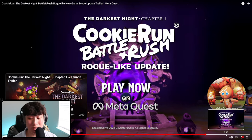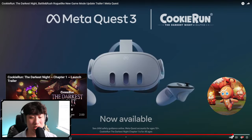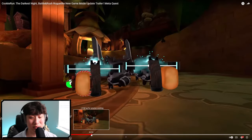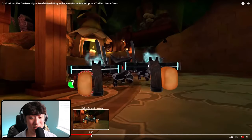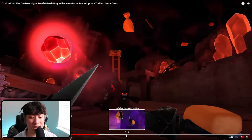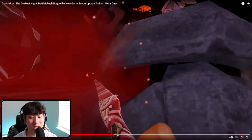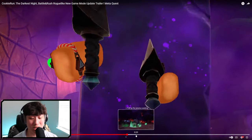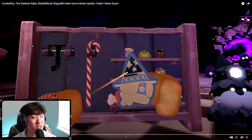Some more daggers — you guys can see right here: roguelike update, play now on MetaQuest. They have the new advertisement here. We do see this crossbow gun looking thing. We got some daggers, a small mace, as well as a sword slash dagger looking candy cane. We have the two double daggers, avocado, the crossbow, and the candy cane.